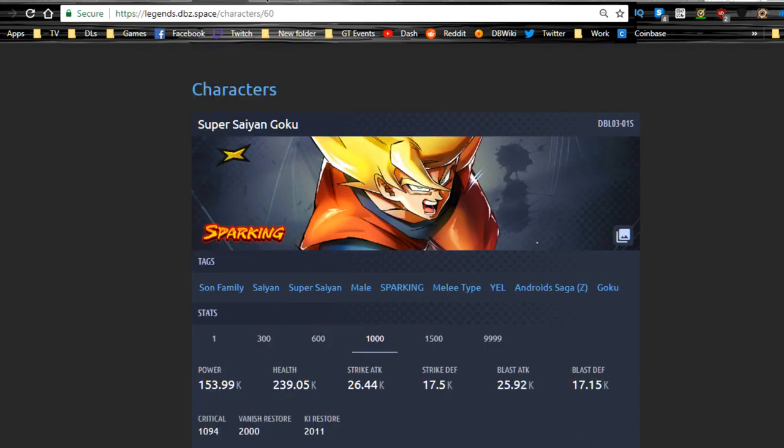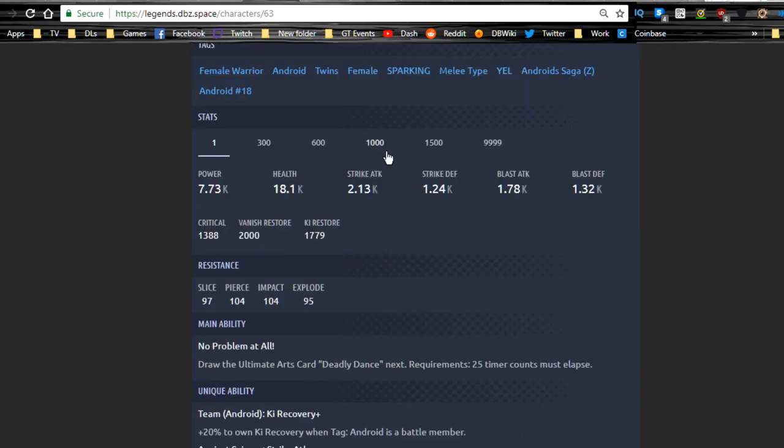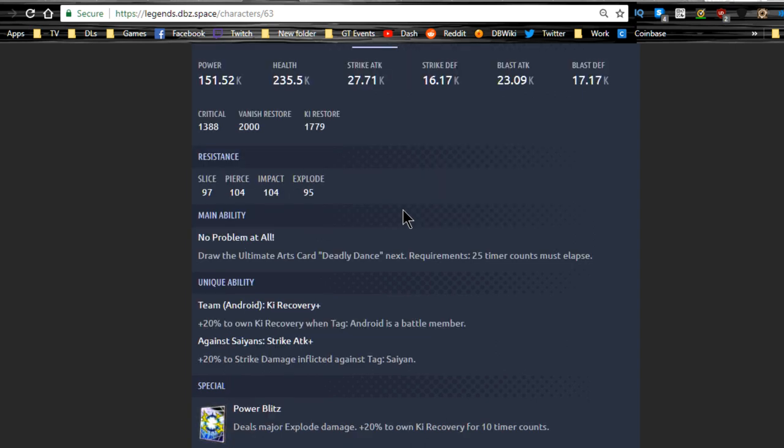I'm only doing discount summons this month, so I won't be going for Goku. Moving on to Android 18 — she has the tags female warrior, android, twins, and female sparking. She appears to be a melee type. At level 1000, she has a very high strike attack and a lower blast attack — higher end of the 20,000s for strike and lower end for blast. She is clearly a strike attack character.